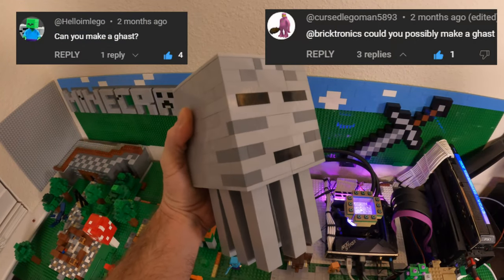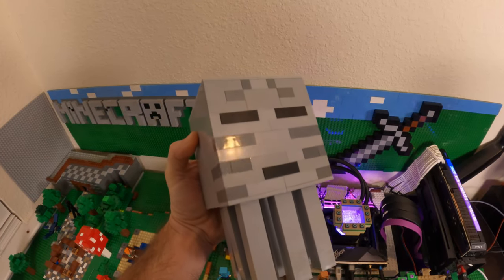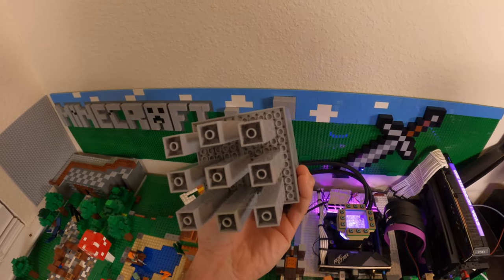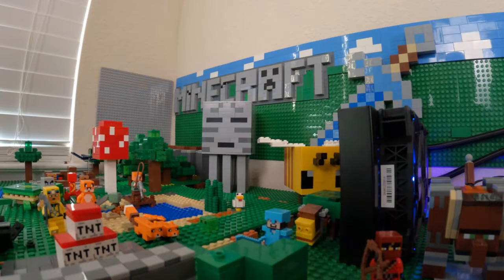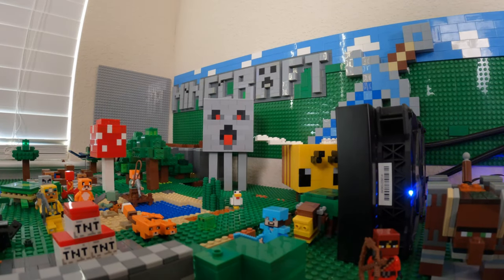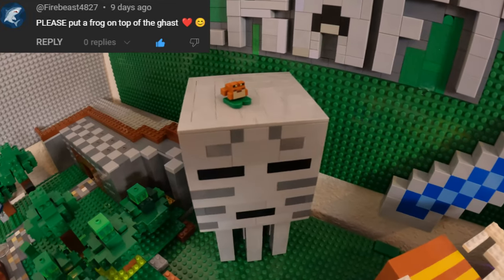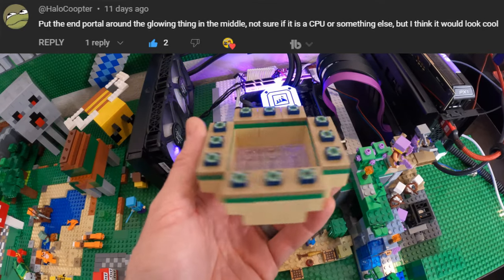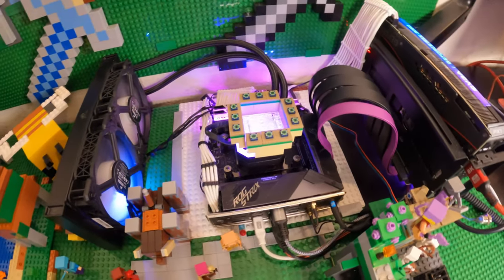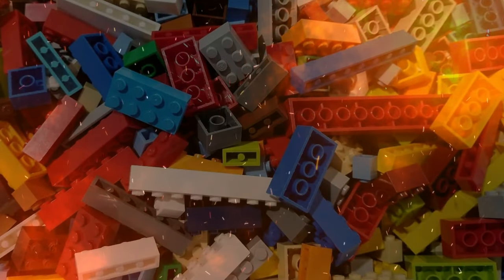Let's start off with the Ghast, as requested by HelloImLEGO and CursedLegoMan. This was a basic build using just three different colored bricks, some tiles, and a little bit of time — basically just a cube with nine tentacles. Shout out to OmegaDankong in my Discord server who asked to make it screaming, and to Firebeast who asked to put a frog on top of the Ghast. Next up, I started building an end portal when Helicopter asked to put it around the CPU water block. This turned out really cool with the RGB lights behind it, and don't worry, no Lego bricks melted.